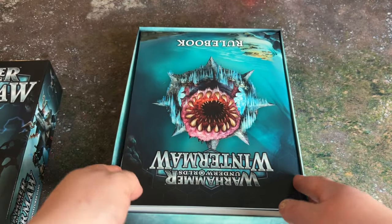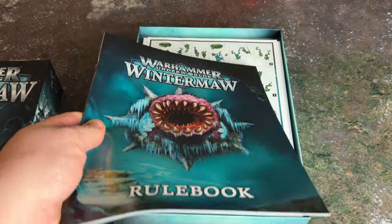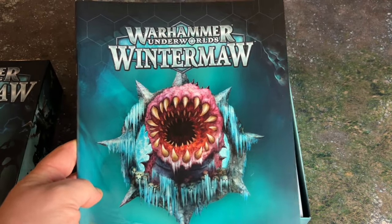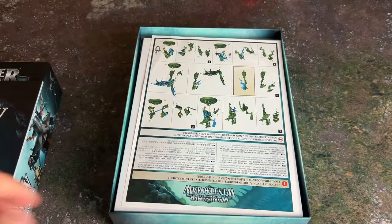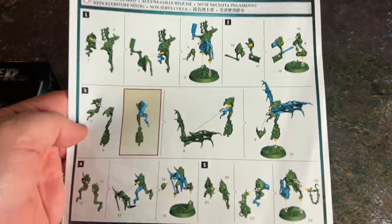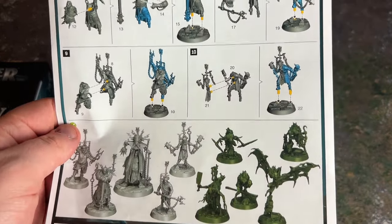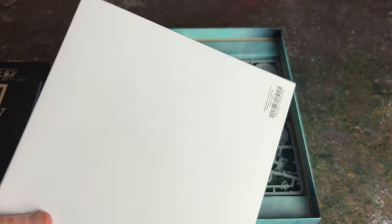We've unsealed the box and lifted the lid — this is literally the first time I'm seeing this. We've got the rulebook, which is quite a bit thicker than I remember from previous Underworlds starter boxes. We've also got the assembly instructions. As with all Underworlds models, they're all push-fit — you've got the Flesh Eater Courts on one side and the Brethren of the Bolt on the back. They look fairly straightforward to put together. Then we have a white envelope, which is the board pack.